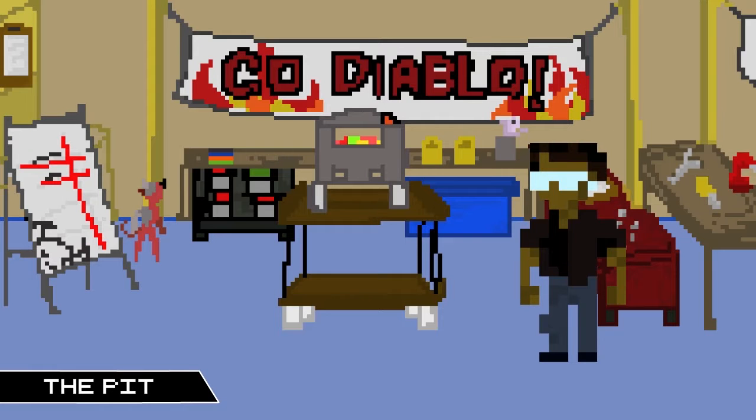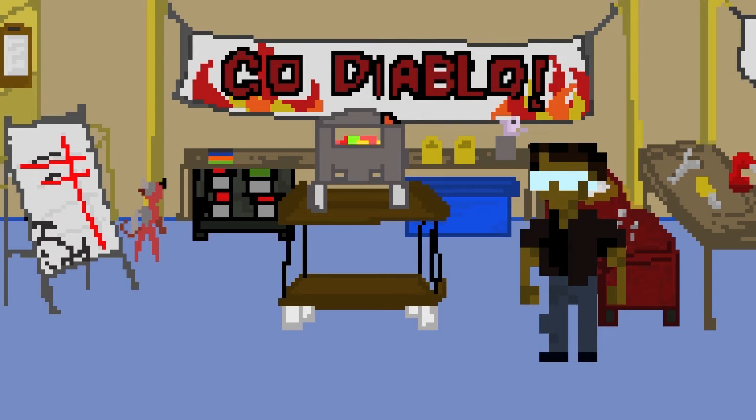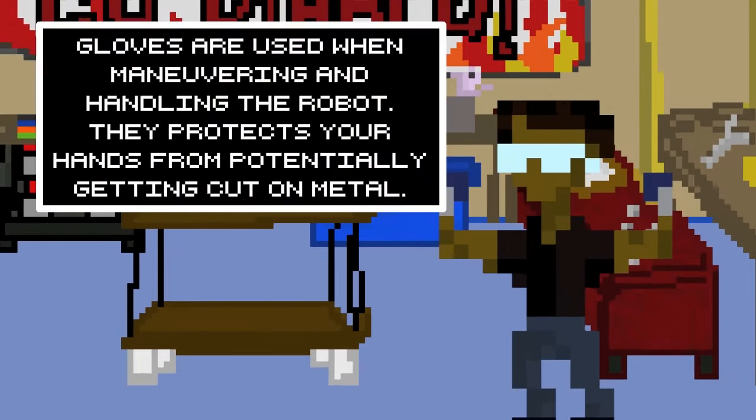Welcome to the pit! Before handling your robot, you have to equip the gauntlets of grip. They protect your hands from potentially getting cut on metal.